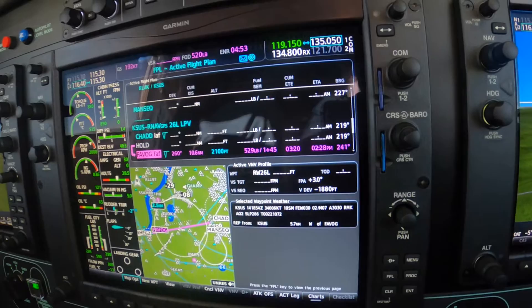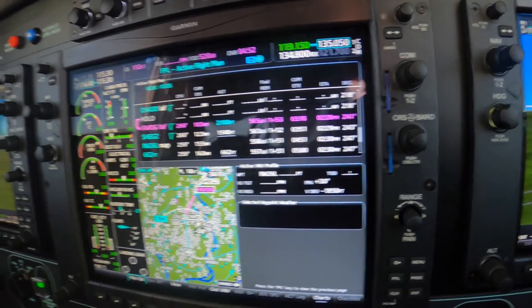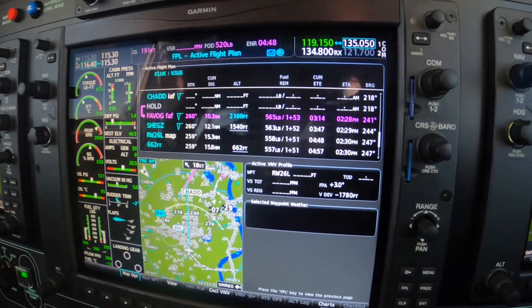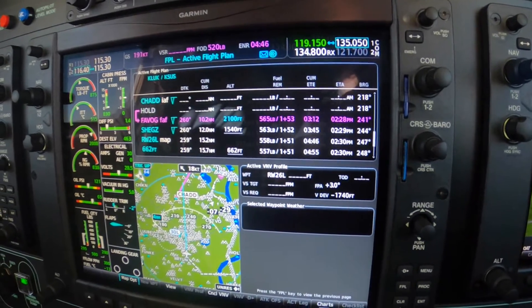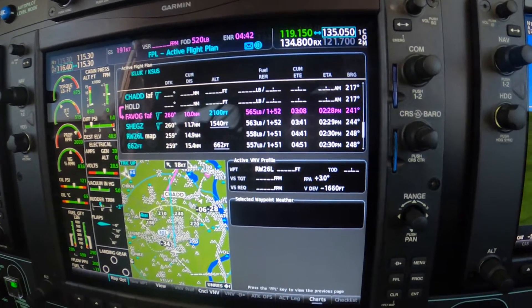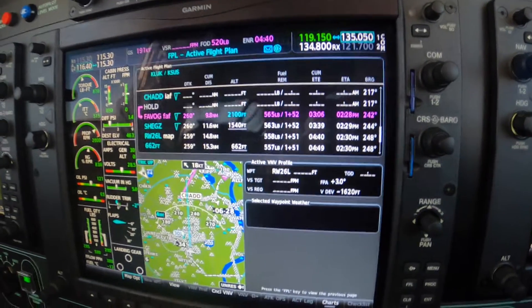When we turn that off we'll see exactly where we are. See how that works? So he'll clear me to intercept, likely. We don't know — he might send you direct. But I'll bet he tells you maintain 4,000, clear for the approach. I bet that's what he tells you.